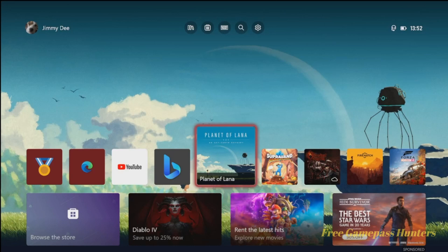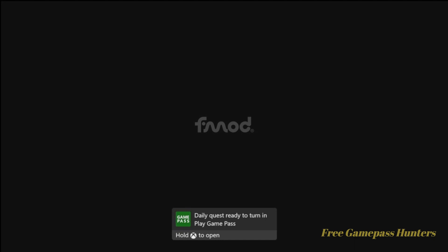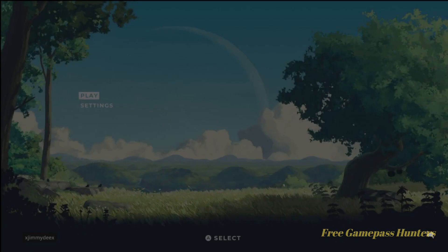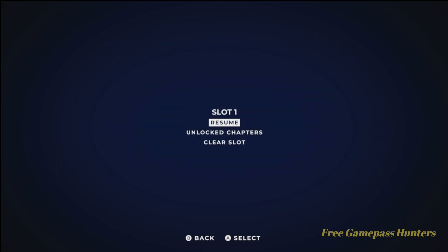Good morning guys, Jimmy D here back with another installment of Planet of Lana. Today is going to be a double achievement, so let's go ahead and start up our game. Remember the spear in the lower right for checkpoints. Go ahead and press play once you get there, use our save slot, and go ahead and resume. Should start us off on those cliffs near where we got the first shrine.